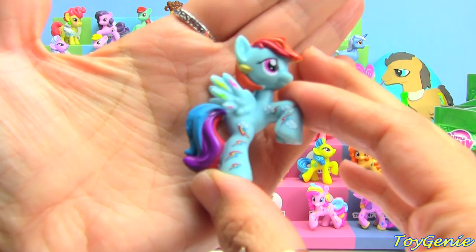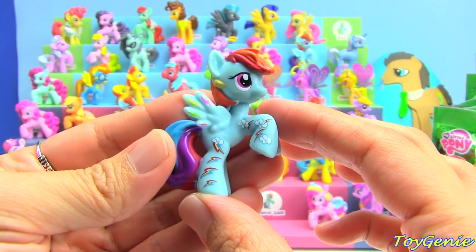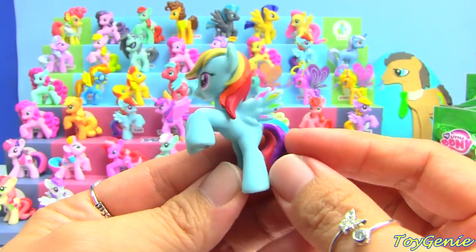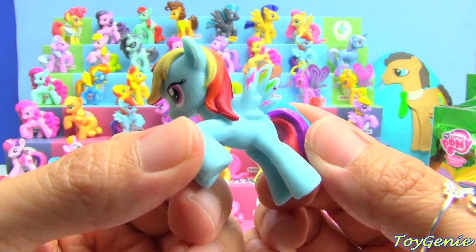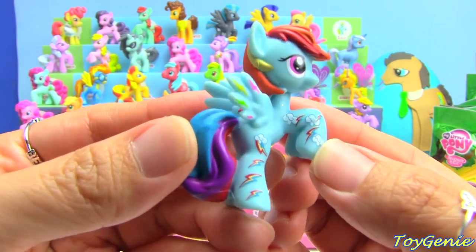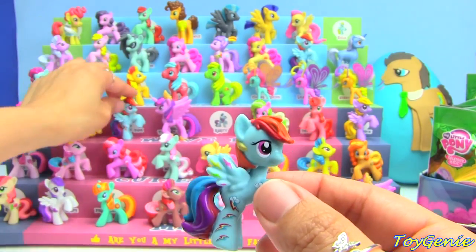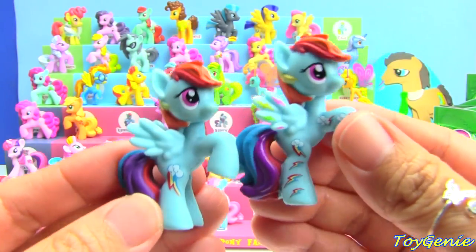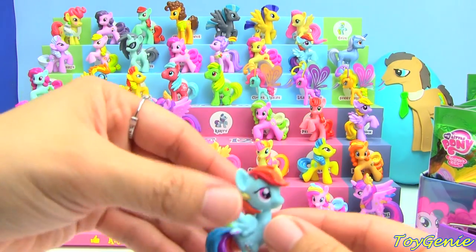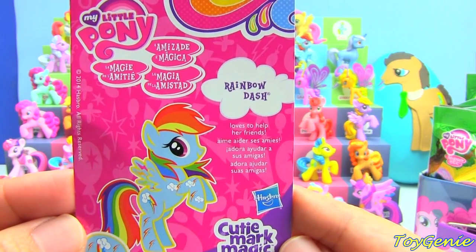Oh my gosh, Rainbow Dash with the Cutie Mark Magic was so hard to find. Finally! Here she is. She's got the cutie mark magic on her, which means she has all these wonderful cutie marks all over her. Super awesomely cool. And then we have the regular one — this is how it looks. Rainbow Dash's card says Rainbow Dash loves to help her friends.